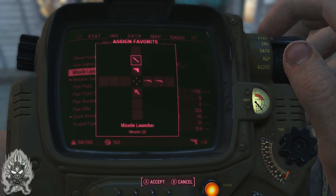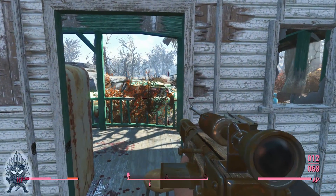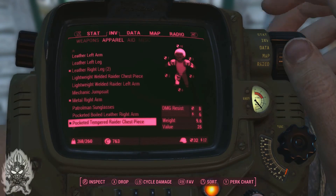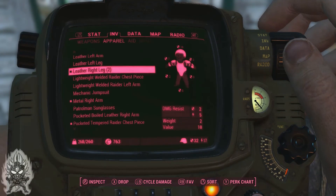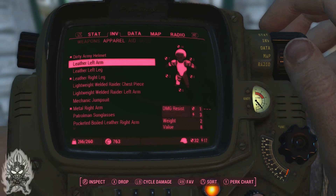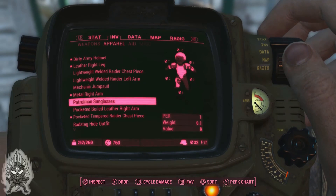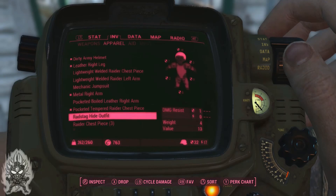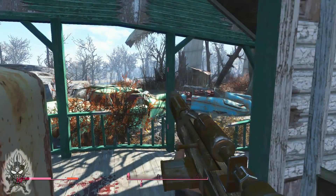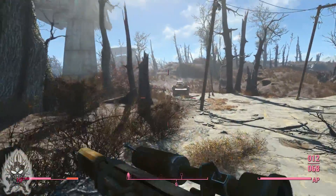Let me put that rocket launcher on favorite too. There we go. I'm pretty sure Codsworth can handle the rest. Let me dump some stuff — I could really dump both of them. I'll keep the chest pieces because those can sell for more — I think I said that before. Two more pounds — drop you there, there we go. I think that was the most important thing here.